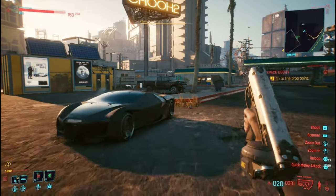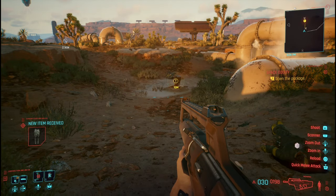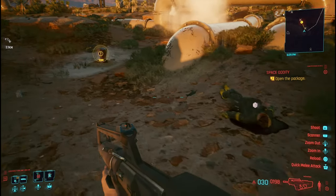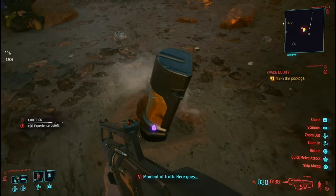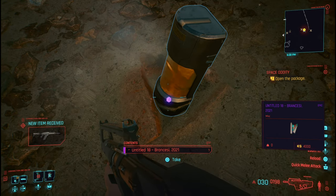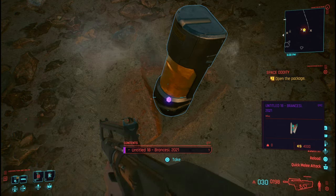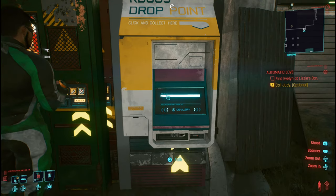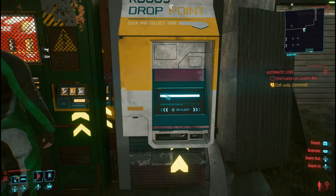Once you've come to the drop-off point and defeated the seven enemies in this area, make your way to the package. This is the item we're going to be using — it's the Untitled 18 miscellaneous painting. Make your way over to the drop-off area.